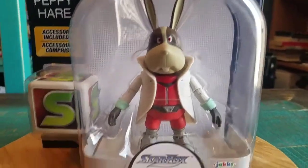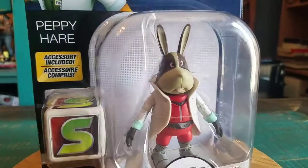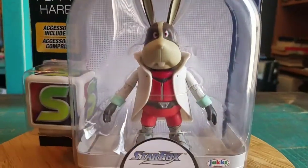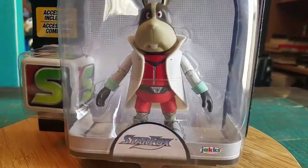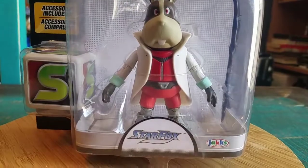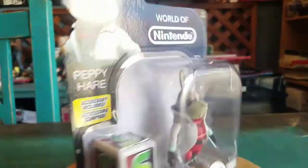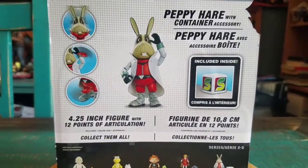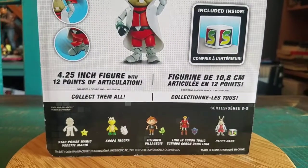You can see Peppy — dang it Star Fox — you know, part of the crew there. His little bunny ears, his little mouth, his crazy jacket and his red little flight suit and what not. He's even got Star Fox in the front. Everybody that came out in that series, number two, three it looks like — Peppy here.